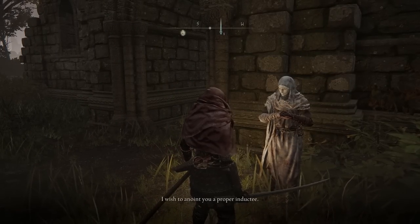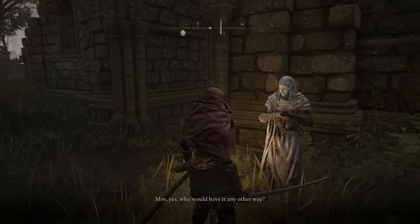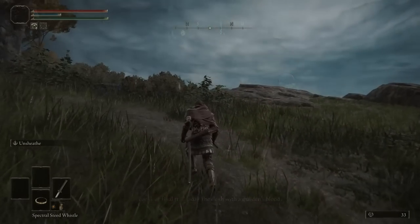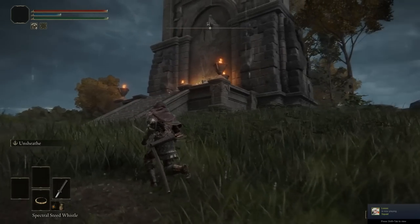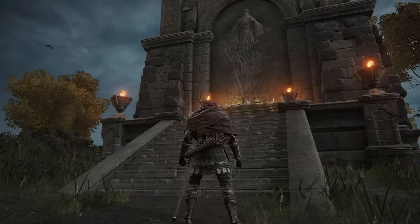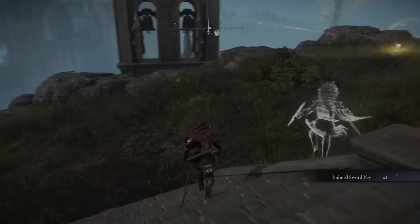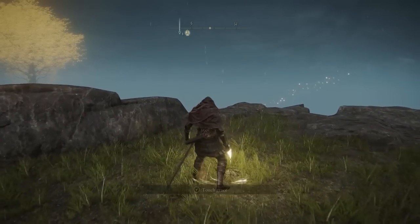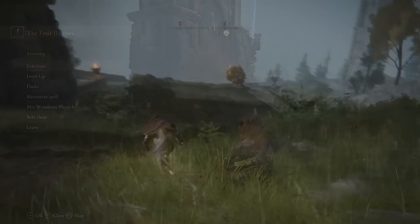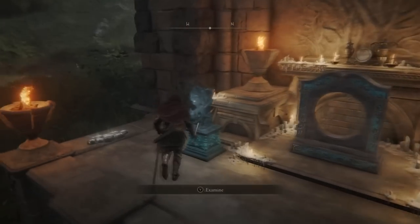After using the Bloody Fingers three times, go talk to the White Mask NPC again and he'll give you the Lord of Blood's Favor - basically a piece of white paper. Then head to the Four Belfries, which is on the west side of the map near the Rose Church. Travel west then south a bit - if you see a gigantic castle on top of a mountain you're going in the right direction. Go south of that, up the mountain, and at the very top there's a lost grace. Touch it, open the chest up there, and grab the key inside.